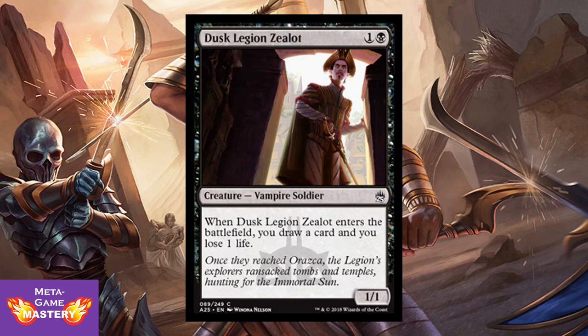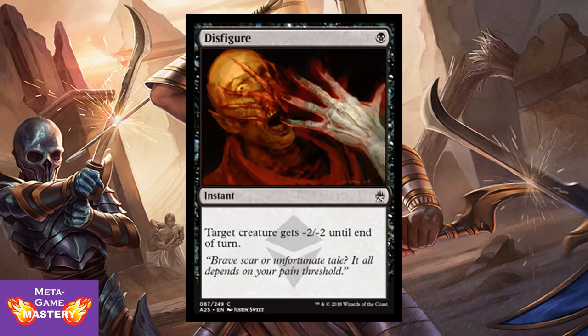Dusk Legion Zealot — or Vampire Visionary as he's been dubbed. He is 2 CMC, 1 colorless and black, for a 1/1 Vampire Soldier. When Dusk Legion Zealot enters the battlefield, you draw a card and lose 1 life. If you've been playing Rivals of Ixalan, you know this is a good card. It's just as good here, if not better, because it interacts so well with all the sac outlets in this format. This card is just so much value — a proper all-star.